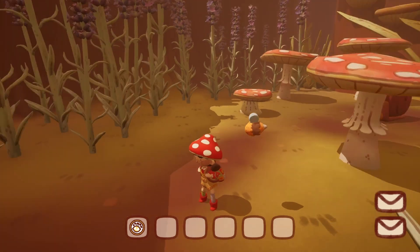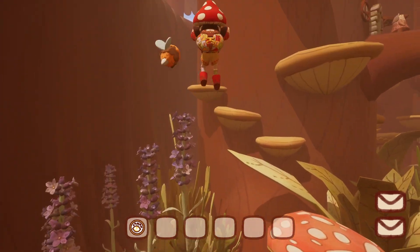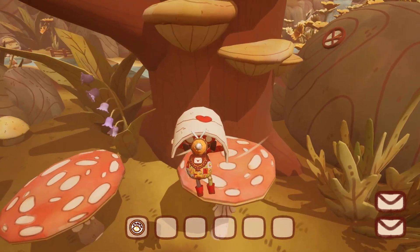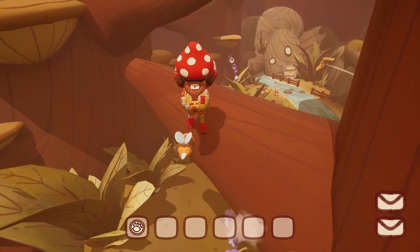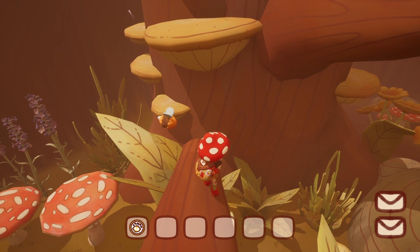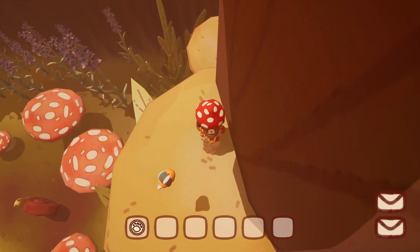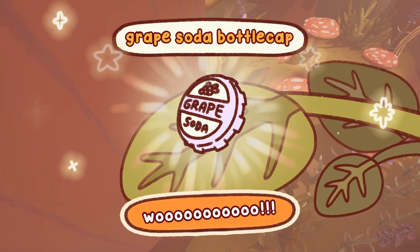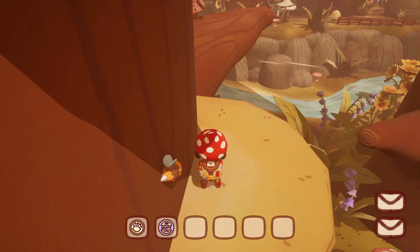I can see Barb up in the tree and start climbing up toward her. There are bottle caps to grab along the way — I get the grape soda one! After a few tricky jumps and nearly falling, I manage to make it. The platforming is a bit challenging on keyboard — I mention it'd probably be easier on Nintendo Switch.